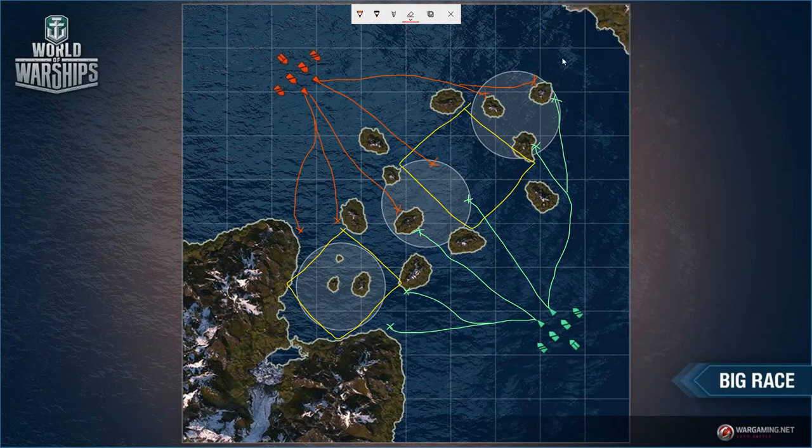That's the general breakdown of destroyer positioning. Once you're in position you find out what the enemy team is doing — what ships are you up against, where is the bulk of the enemy team, which flank are they pushing — and then it becomes a matter of decision-making for how you plan to counter and best win the battle.